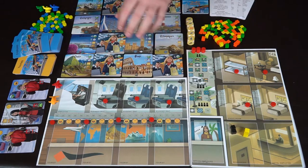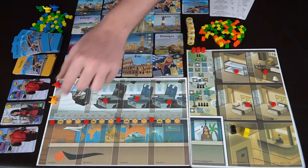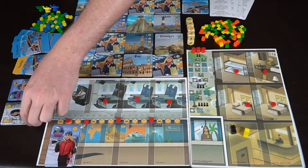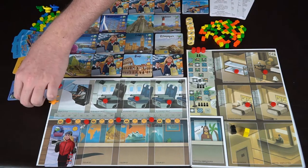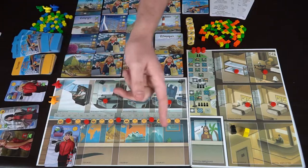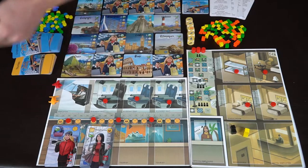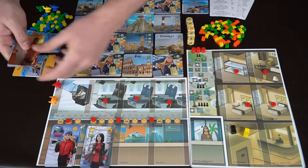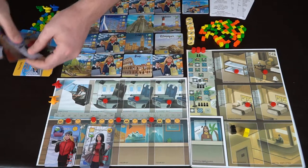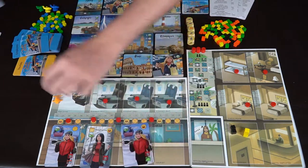To start the game you do a tourist draft. Depending on the number of players it'll be X plus one, so in a two-player game that's two players plus one. The first player picks one tourist and places it, moving it on the happiness track based on the symbol. The next player picks one as well, then you remove the last one. You do this four times total, going back and forth until everybody fills up their slots. If there's only one person left at three tourists and one at four, the person at three just chooses between two of them.